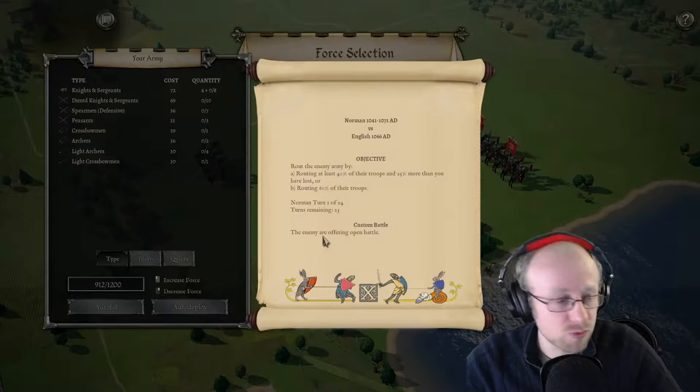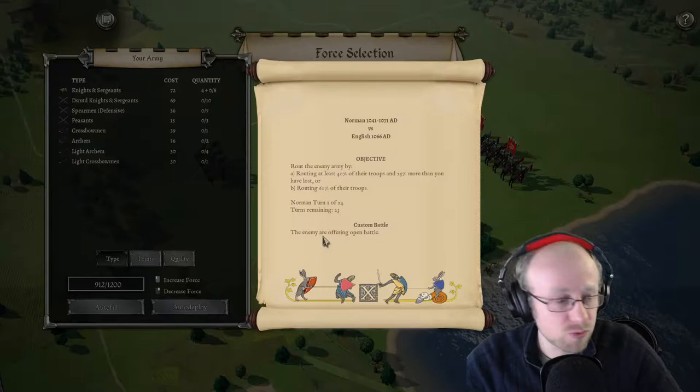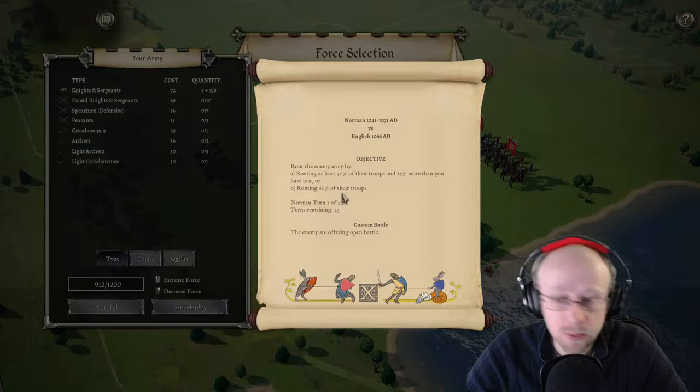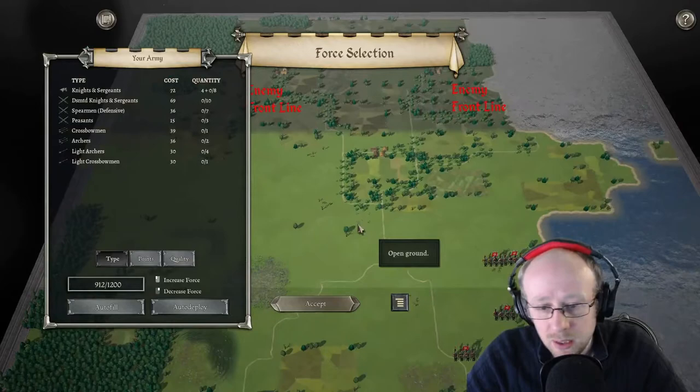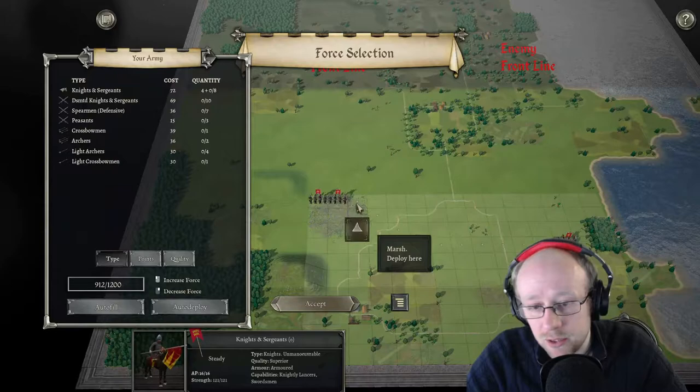This is the first blood tournament, and this is the first round — my first deployment as Normans. We did the faction overview a couple of weeks ago, but this is Norman versus English. We know the Norman cavalry is amazing. My opponent is Mr. West, and we're on a plain field, so Norman cavalry will dominate.